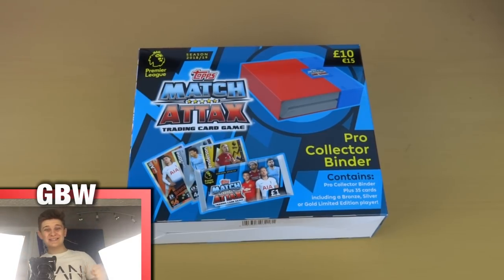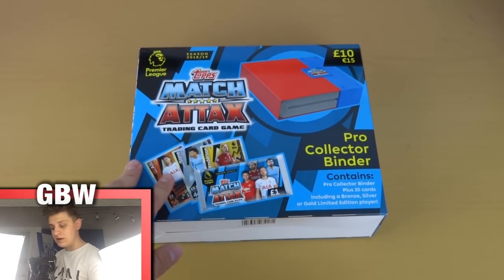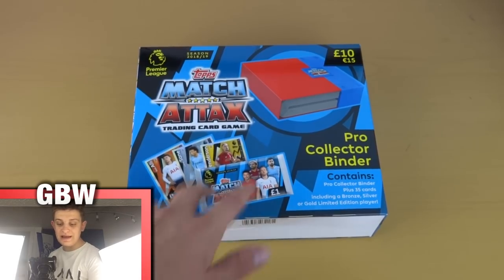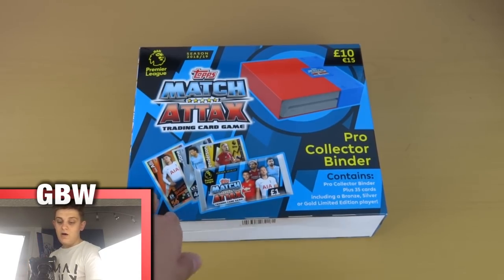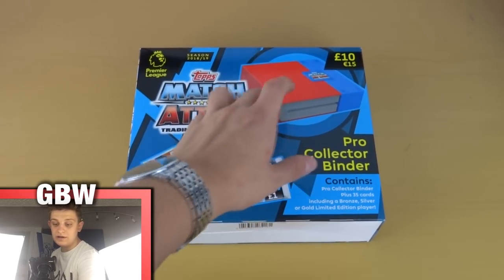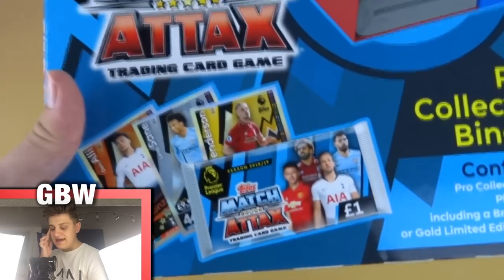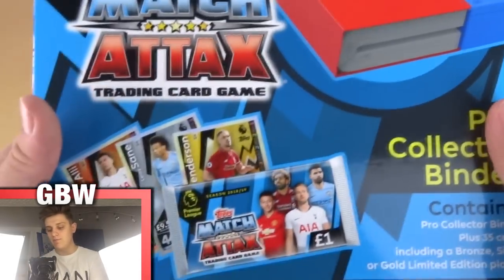Hello everybody and welcome to an opening of the 2018-19 variation of the classic Pro Collector Binder by Match Attax. This has been around for a few seasons now and hopefully there's a change. I can tell you there is a big change — and it's a very negative change. Actually there are two negative changes. The design hasn't changed at all, it's still that very ugly design, and as well as that it's a bronze, silver or gold to be found in the swap box.